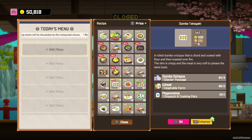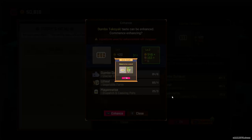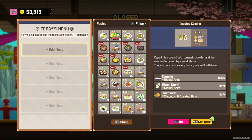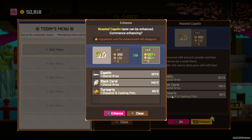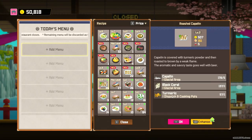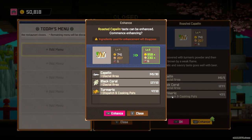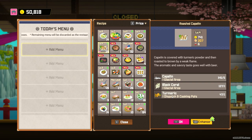Here's that Dumbo takoyaki — at level one it's 420, and we can upgrade it a bit. This gets up to like fourteen hundred gold. And this roasted kaplan is our highest price curry dish and we have the curry party tonight. So let's do some upgrades on it and make sure to get these items over to our friends at the branch. We don't want to run out of stuff — it's at 975 now.